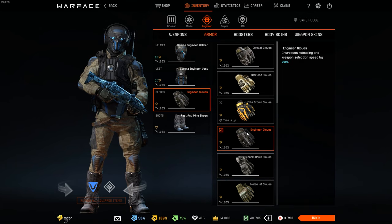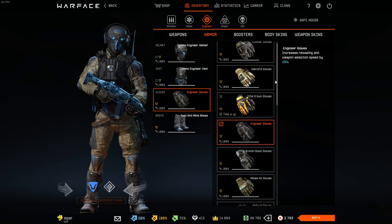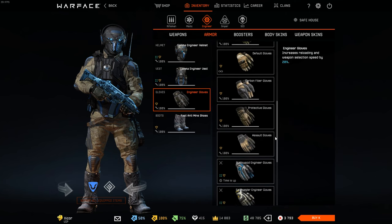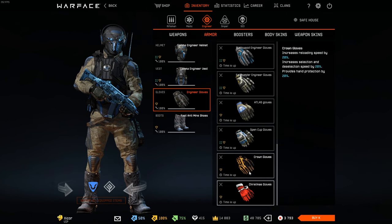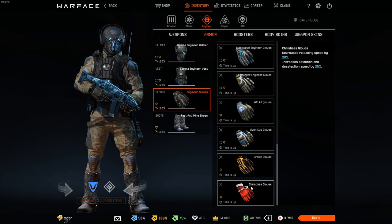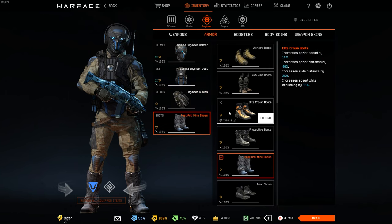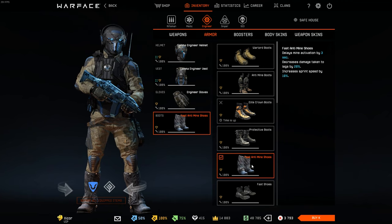The Engineer gloves actually look pretty decent. I don't know if I'd say they're above the default gloves, but they look good enough for me to opt in for them. The charisma gloves look pretty cool too — a bit simplistic but sort of nice, especially on Blackwood. I have fast anti-mine shoes here because I think they're upgrades for Engineer, so that's why I have them.